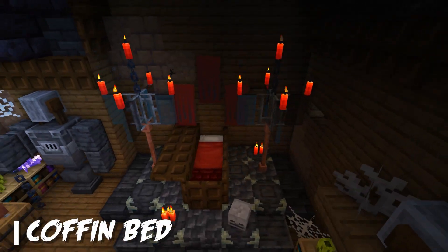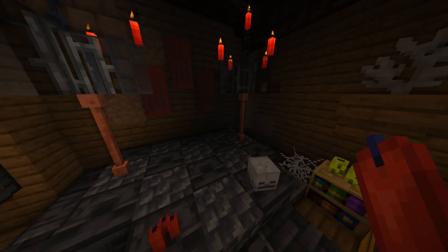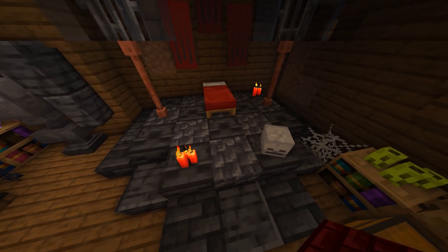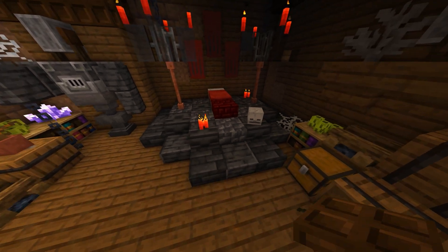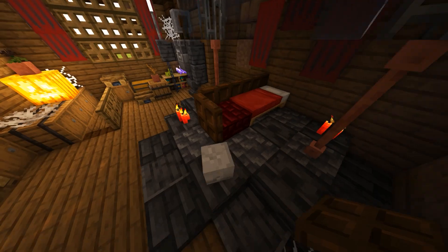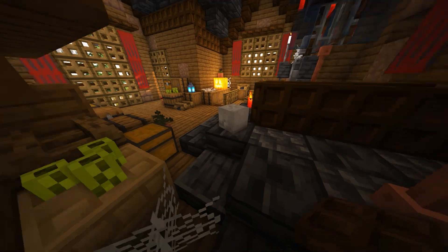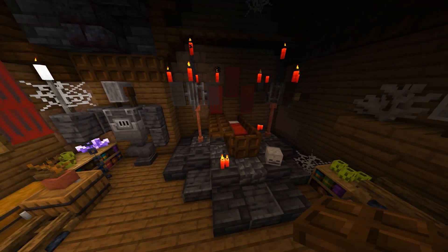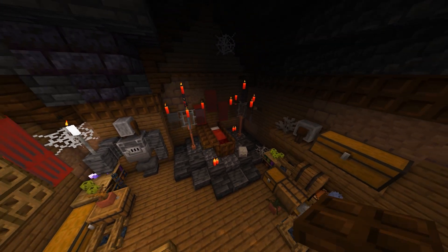To make the coffin bed, start by decorating the area with some red candles, creating that moody lighting. Now place down a red bed, with a red nether brick slab at the foot of it. Surround this with seven dark oak trapdoors, like so. Take another three dark oak trapdoors and place them here to create the lid of the coffin. You're all set for an eternal slumber.